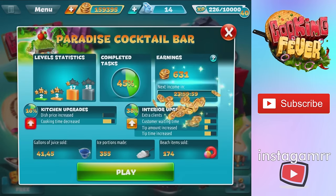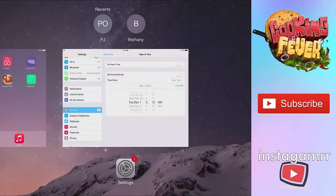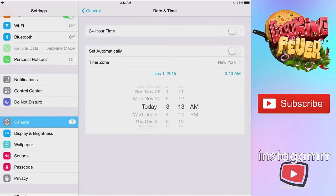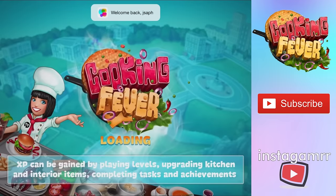If you have an island you can collect from there too. To repeat the process, you just swipe up and close the app again, go back into Settings, and put the date another month ahead — so we'll go to January 1st. You can even go into the next year; you could go years ahead doing this if you want. Minimize, go back to Cooking Fever, and start again.